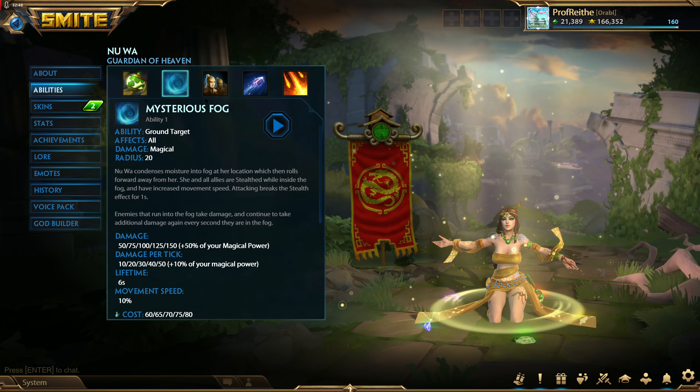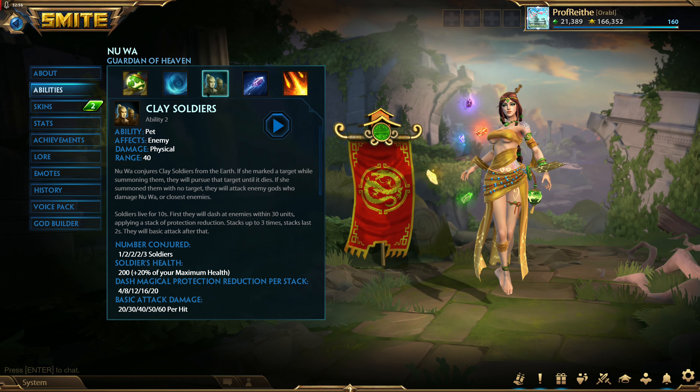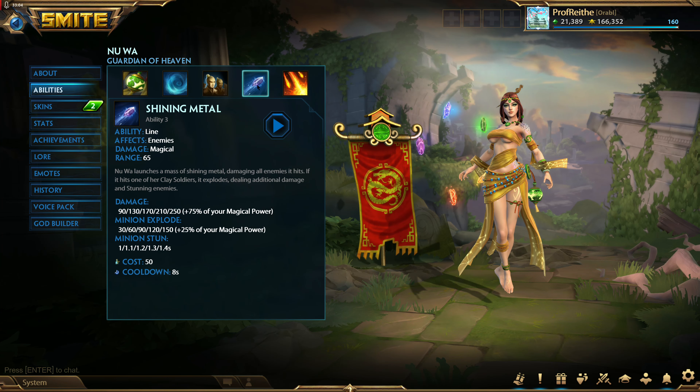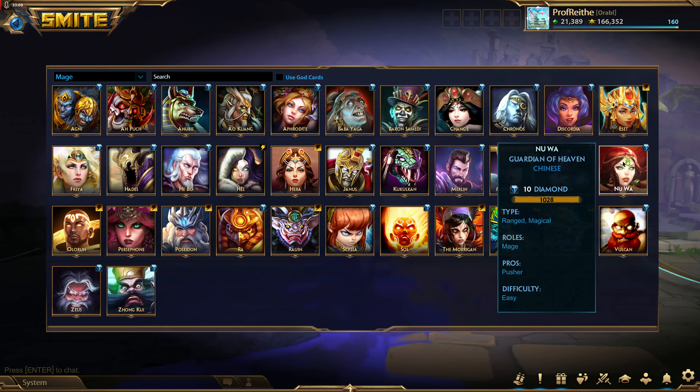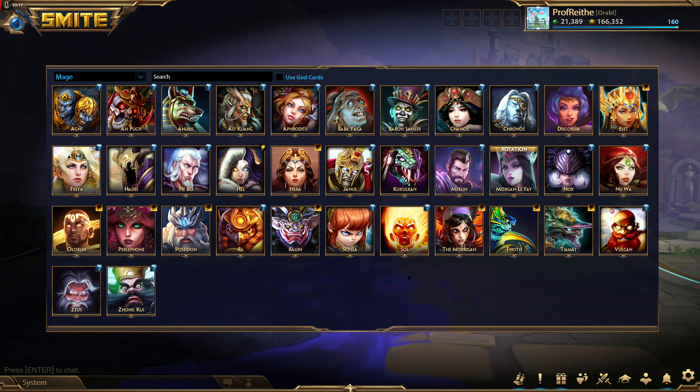Nuwa — if you build her auto-attack she actually does play really well. You can use your clay soldiers as body blockers, throw some auto attacks out, and before they die stun the enemy with them. If you hit all three clay soldiers and they all explode you actually do a lot of damage. If you build her with at least some auto-attacking focus she plays really well in Joust, though her ultimate isn't quite as useful so I'm still a bit iffy on this overall. Beyond this, the rest of the mages tend to fare poorly in Joust — you're either going to blow your whole kit on one enemy and then die, or they'll catch you alone, you blow your whole kit, and then you're useless for the next team fight. Playing a regular mage is risky.